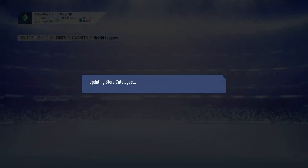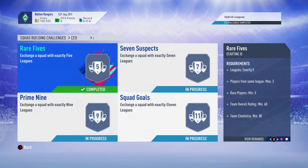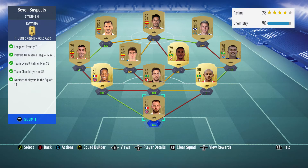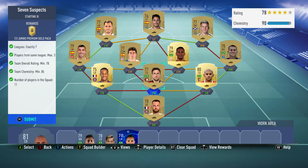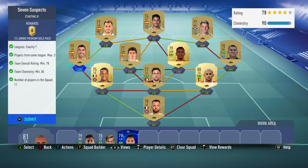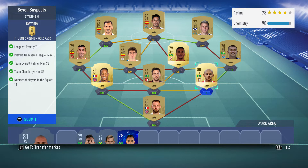We get a Jumbo Gold Pack — we're going to open all of these at the end. Okay, Seven Suspects here. This is where the SBCs actually got difficult and I had to build them as I went. It took me a little bit of time. We did get a lot of players we already had in the club, like Fernando, AOC Perez, this CDM, and this goalkeeper. So we bought the rest of them — it was really just about getting to the chemistry. I got up to 90 chemistry pretty easily, then had to get the rating, so we threw in some higher rated cards like Raul. For that one we get a 15k pack.